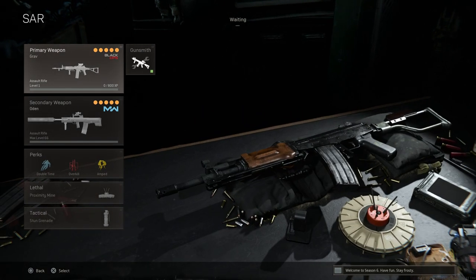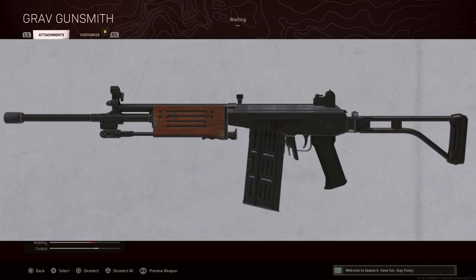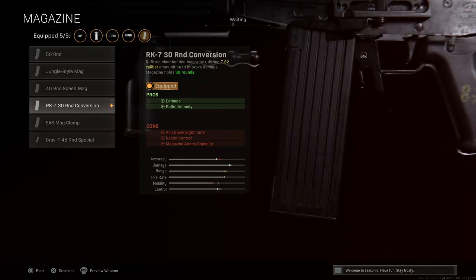Moving on to the Galil SAR, which came in a few different barrel lengths. This 7.62 version uses the RK7 magazine attachment, converting the weapon from 5.56x45 NATO to 7.62x51 NATO with what appears to be a 30-round FAL magazine — not the typical magazine you'd find on a Galil in 7.62. This is the only ammo conversion among all Cold War weapons, which is good to see, though unfortunately they waited until the very last season to add it.